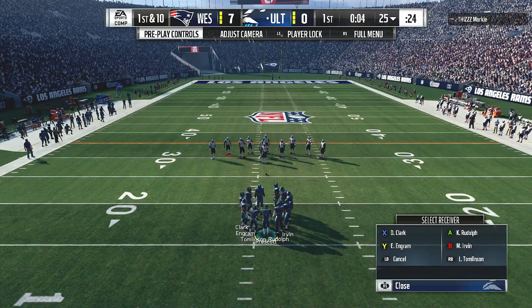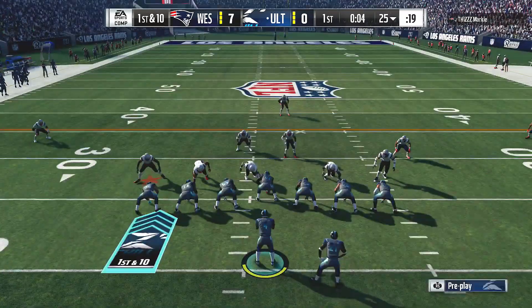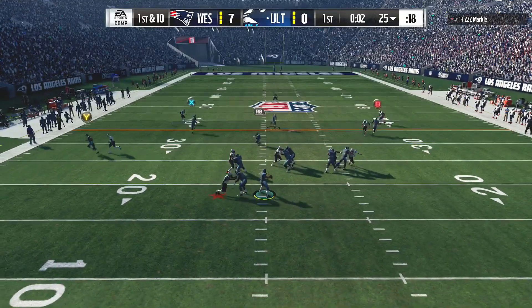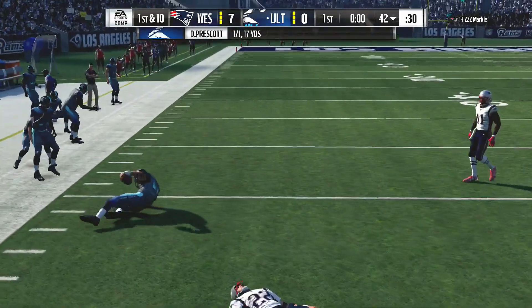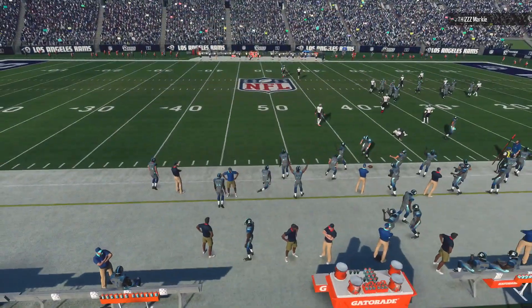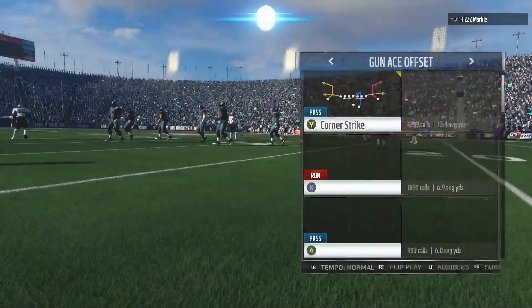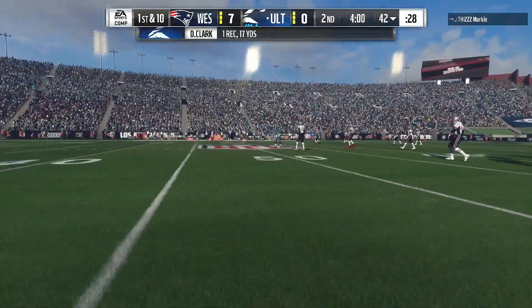This should be the final play before the quarter ends. Prescott on first down — he finds an opening past the 40, throwing left side. He's got Clark — complete. With Charles Davis, I'm Brandon Gordon — it's the home team with the football here to begin the second quarter of play and they've got it with a first down.